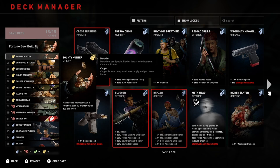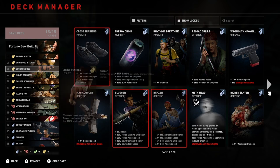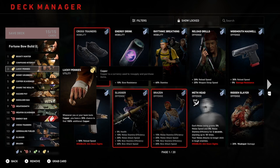Number two is Compound Interest — this is a team effect. Each cleaner will gain 5% of their total copper in each safe room. Again, this is a slow burn card that will obviously stack up in the long run. Number three is Lucky Pennies. Whenever you or your team loots copper, you have a 35% chance to find 100% additional copper. This is probably the more immediately noticeable one you'll find.